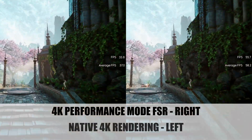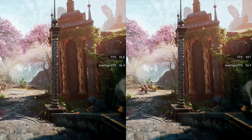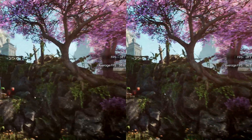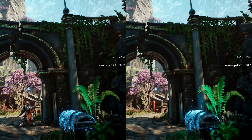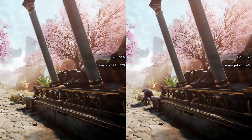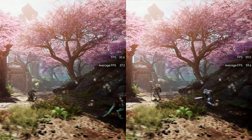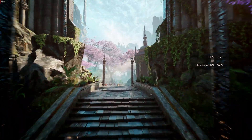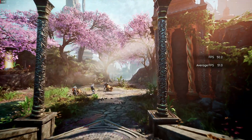Looking at performance mode side-by-side versus native 4K, I'm seeing a significant amount of blur, even beyond the obvious motion blur and shake that already exists in this game. Balanced mode seems to be the sweet spot for Godfall — very solid visuals and much better framerate versus native 4K. You could even make a case for dropping to quality mode FSR settings in exchange for a little less framerate. Sacrificing image quality for a few more FPS in performance mode doesn't seem worth it. The 50–60fps range can be had with FSR on quality or balanced mode with a modest Radeon RX 5700 XT, and the visuals will look plenty crispy at 4K output.